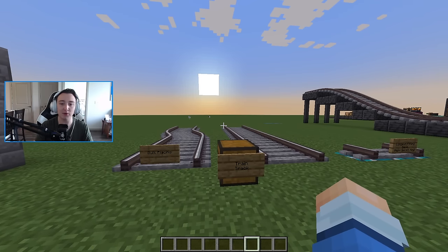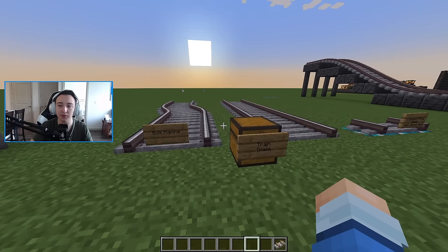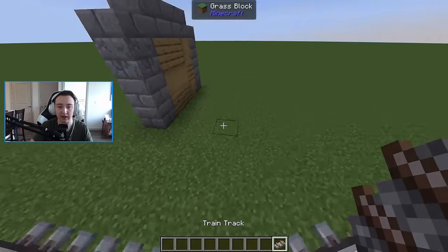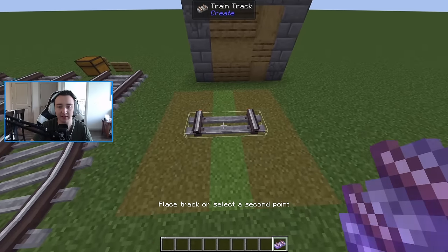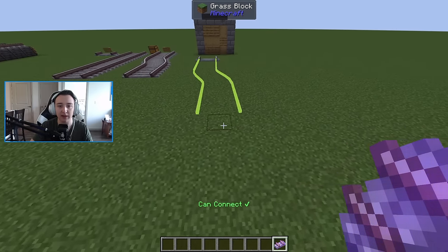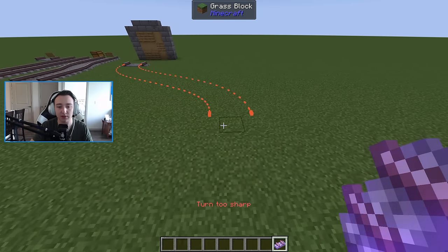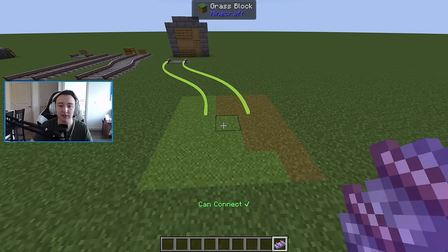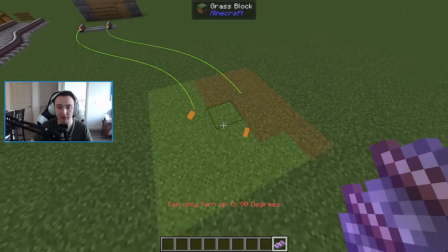Starting with the most basic thing: the train track. As you right click a train track, you can bulk place it by right clicking again and dragging it out. If it's green, that means it can connect. If you go too far to the right, it's too sharp. You can aim anywhere in the valid area and it's totally fine.